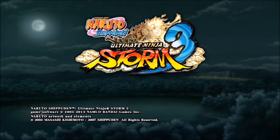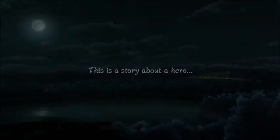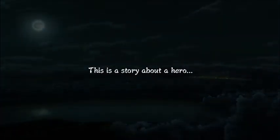For those of you that know the Naruto story, this game takes place at the prologue with the Nine-Tails' attack on the Hidden Leaf Village and the death of Naruto's father, the Fourth Hokage.